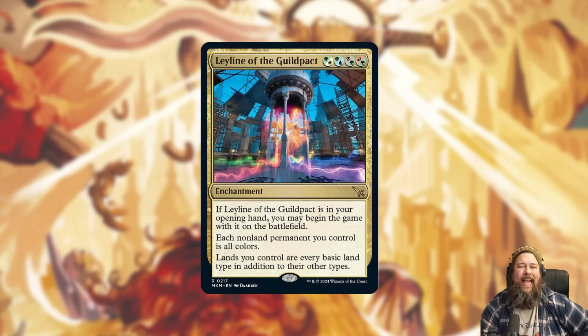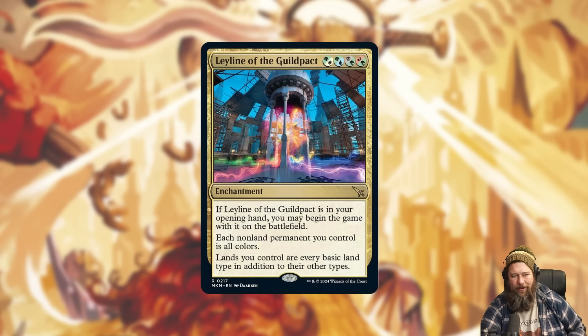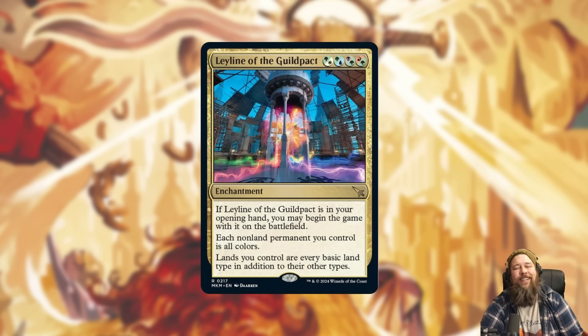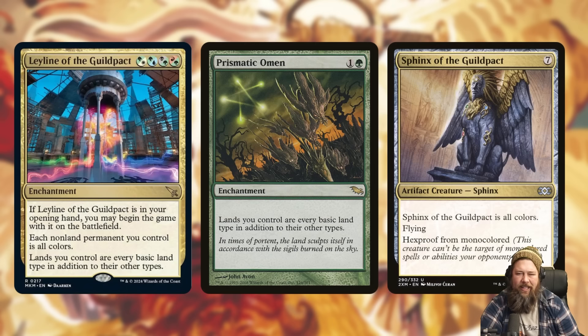Next up, we have Leyline of the Guildpact, a new leyline. It costs four mana total using hybrid Selesnya, Simic, Golgari, and Gruul mana symbols, so it's mono-green or mixes of colors. Like every leyline, if it's in your opening hand you can begin the game with it on the battlefield. Its effect is: each non-land permanent you control is all colors, and lands you control are every basic land type in addition to their other types. Essentially, you get a Prismatic Omen plus everything becomes a Sphinx of the Guildpact.